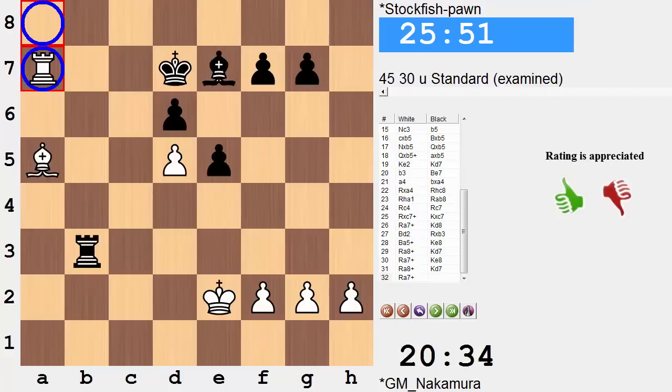Feel free to share any of your thoughts on this interesting variation of chess from game three. At the end of this video, I'll provide a link to game four where Nakamura is yet again playing against Stockfish, only this time with Stockfish playing as black without a b-pawn. That's all for this video. I hope you enjoyed it. Take care. Bye.